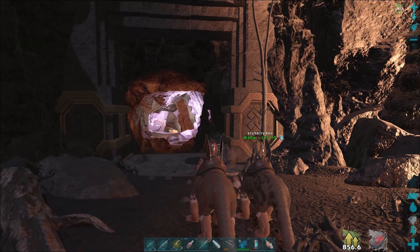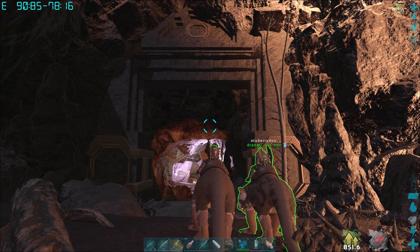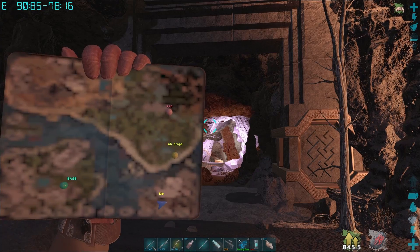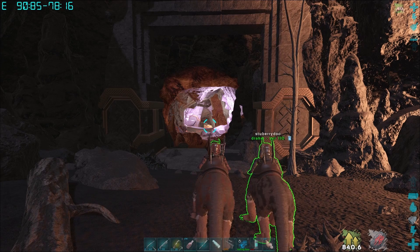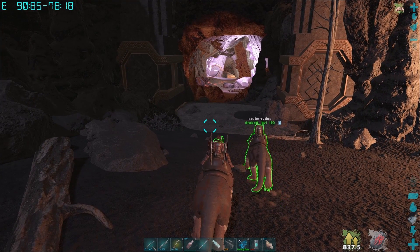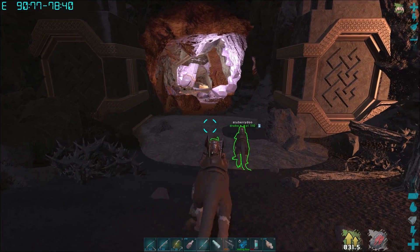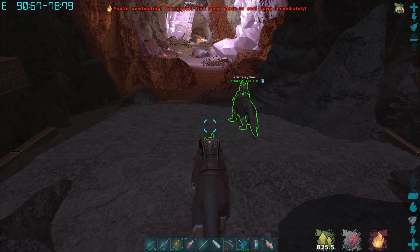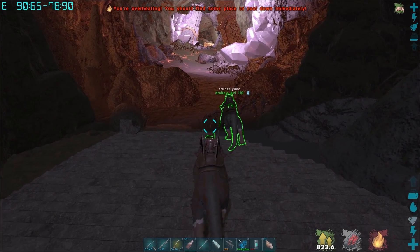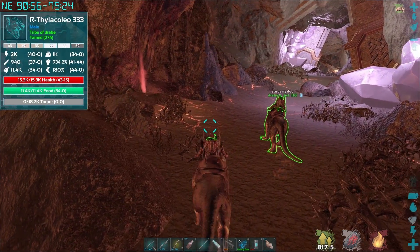Alright, we're going to be doing the Artifact of the Immune, it's 1985 78 16 and here it is on the map. I'm pretty sure there are desmontres in here so as usual we've got our blood packs on us. We're going to try and kill them first — I'm overheating already.